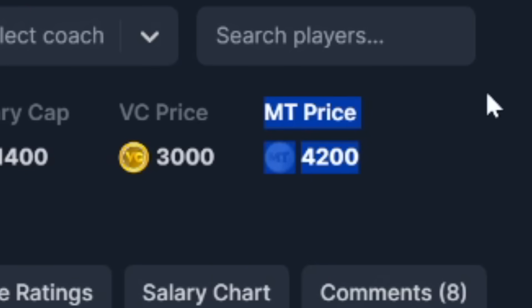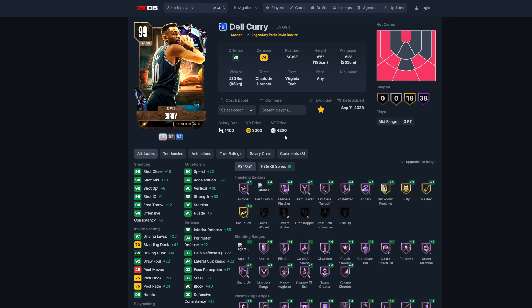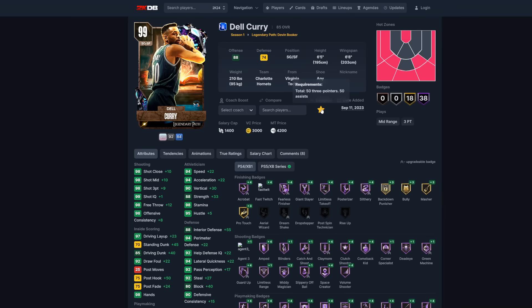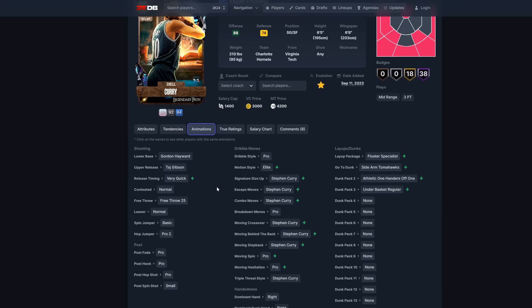Del Curry is also a dark matter at only 4,200 MT. There's really no reason not to buy him — look at this: 98 three-pointer, 85 driving dunk, 94 speed, and defensively he's up there too. For 4,000 MT, why wouldn't you evo him to a dark matter? His requirements are 53 three-pointers and 50 assists, which should be super easy.